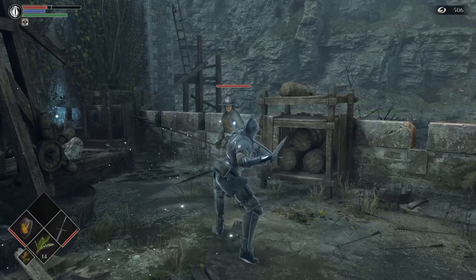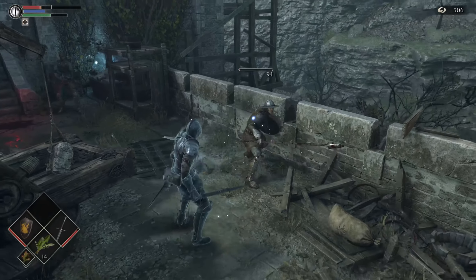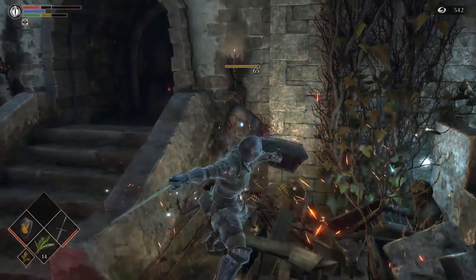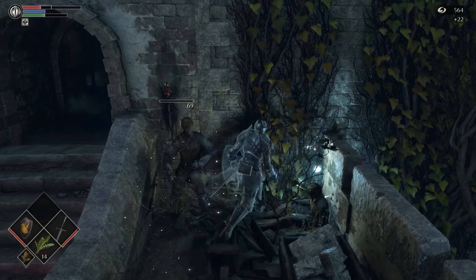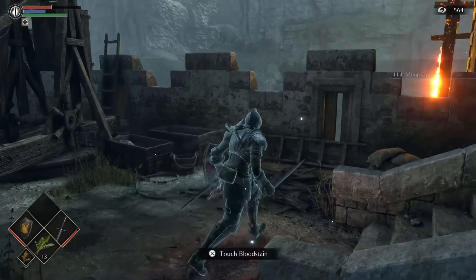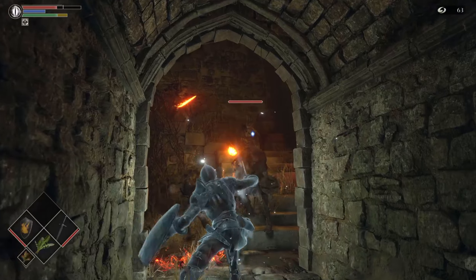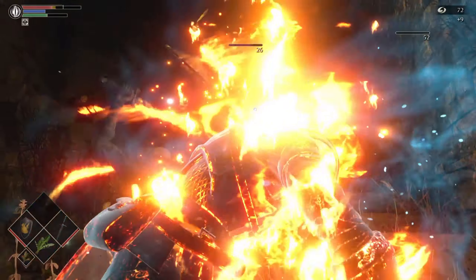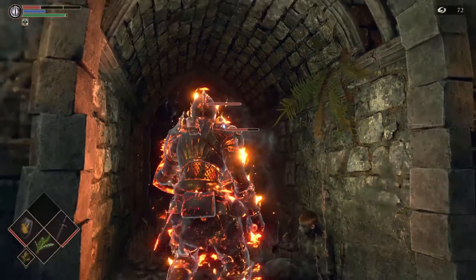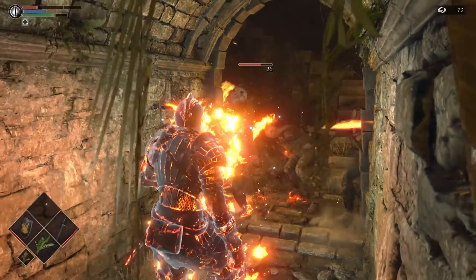Now, back to the Cling Ring. Until you complete the Gates of Boletaria, you can't spend the souls you gather on levelling up your stats back at the Nexus, and you're also stuck in soul form and unable to return to your body, which means your health is permanently capped at 50%. Both of these combine to create a fairly punishing handicap for new players, and so the Cling Ring levels the playing field a touch by giving you back an extra 25% of your health when it's equipped. Between it and the newly opened shortcut, this feels not only like the end of the first half of the level, but also like a turning point, in line with the idea of progression pacing I spoke of earlier.